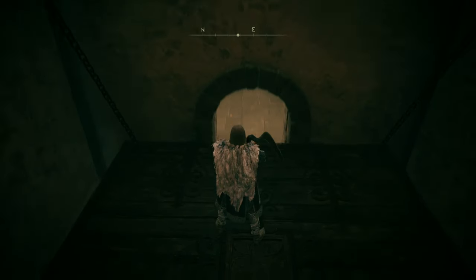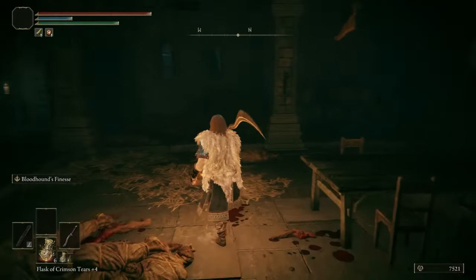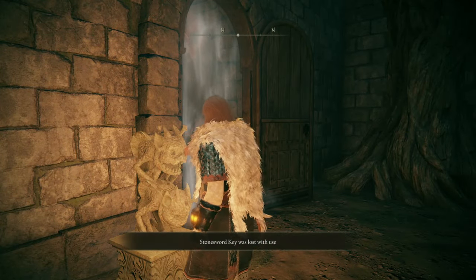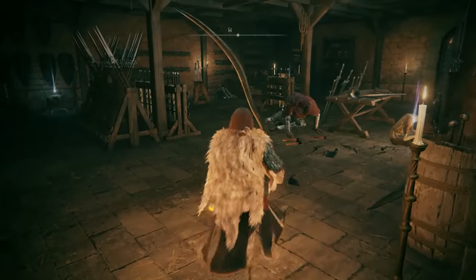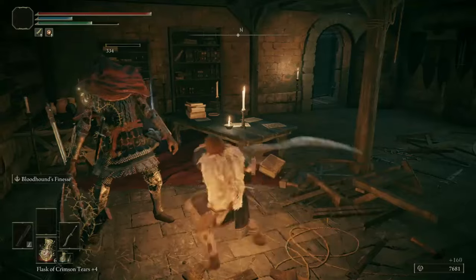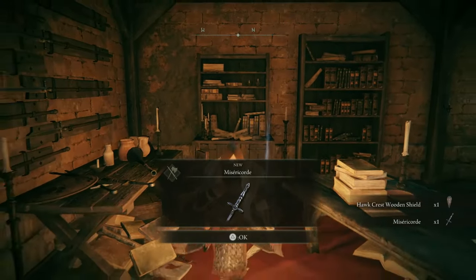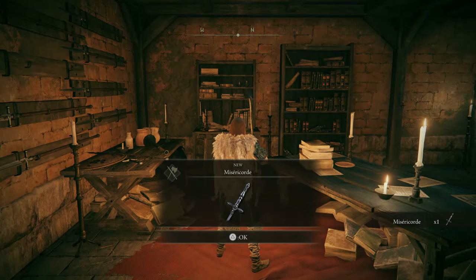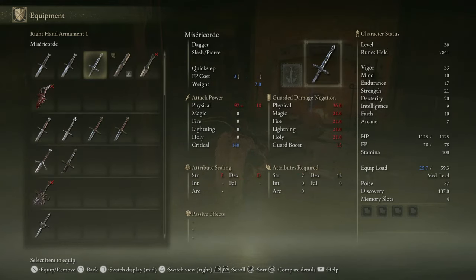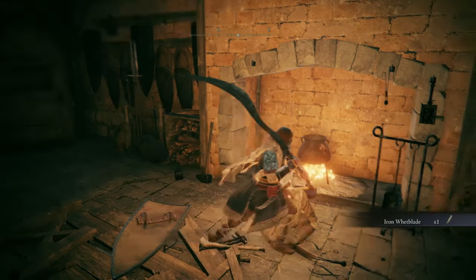We don't have to worry about the Grafted Scion because he does not respawn — took care of him in the last episode. Let's turn on our lantern because it's a little bit dark in here. We're going to go out here and, if you have a Stonesword Key to spare, use this. Now we're going to go in here and deal with a bunch of exiled soldiers with great axes. Here we have the Hawk Crest Wooden Shield and right over here is the Misericorde. This rapier has the best critical damage ratio — look at it: 140 is the best critical ratio. Here we also have the Iron Whetblade, so we can add more scalings whenever we customize our weapons.